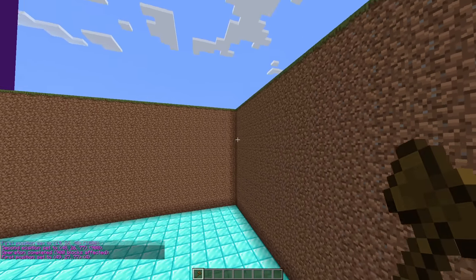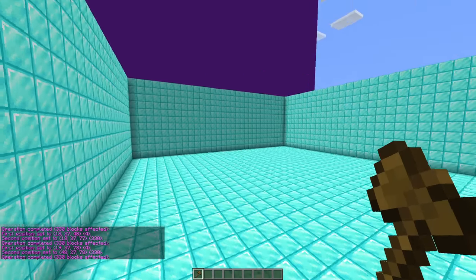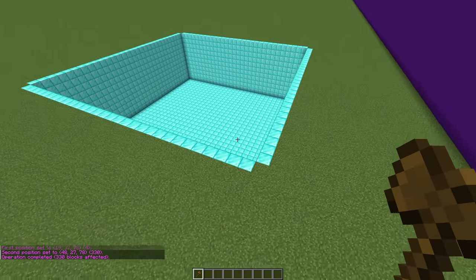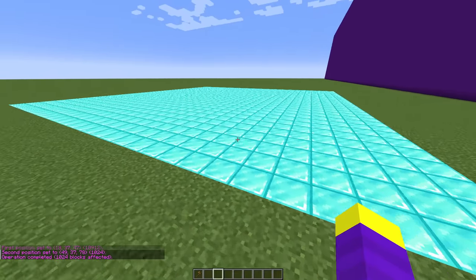So we'll just do this on every wall as well - that's the second wall, that's the third wall, and that's the final wall. Okay now this place is looking so much better, but we still need a roof because this is an underground tunnel. And now our first room is pretty much complete, so it's time we add an entrance.